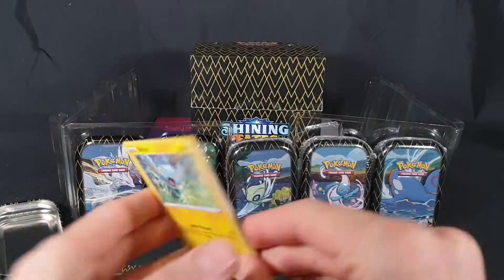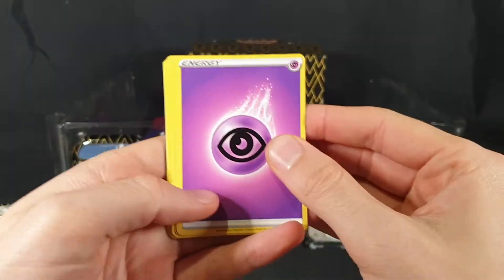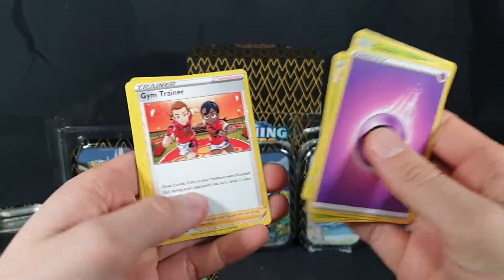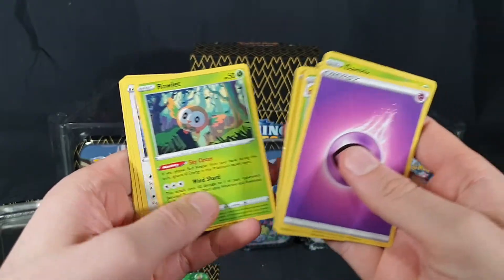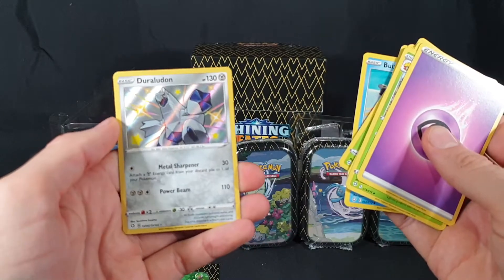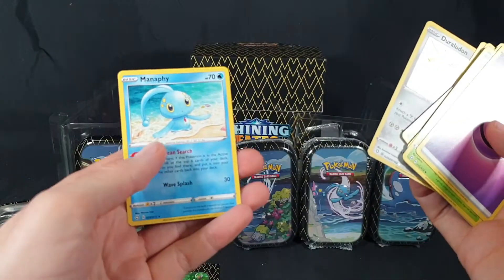Second pack from tin two: we have the code card. Energy, Eldegoss, Dartrix, Gym Trainer, Shinx, Rowlet, Eevee, Morpeko, Weasel, Duraludon Shiny, and Manaphy. Awesome.